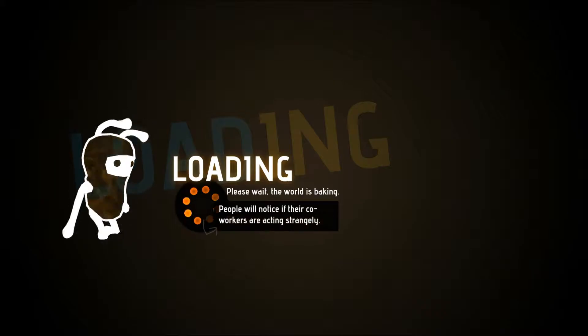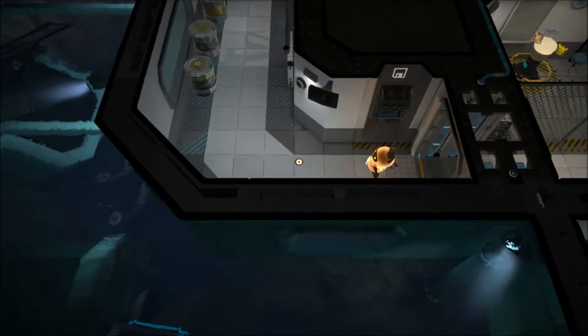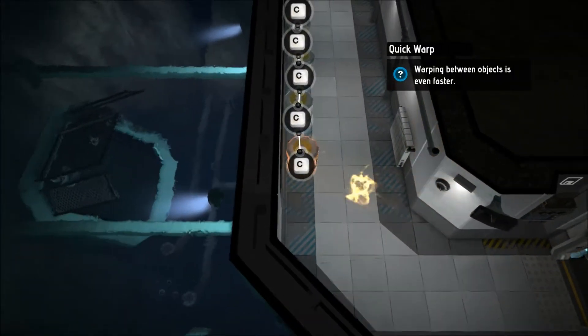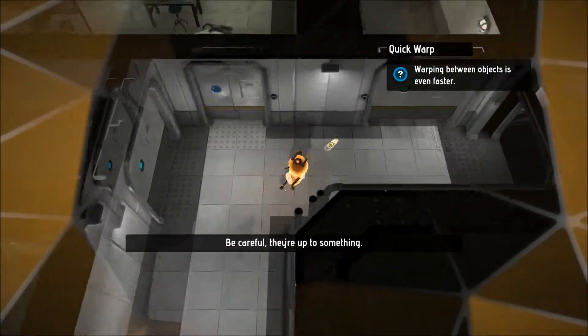What button is that? Oh, there we go — back button. That's kind of cool, I guess. Warping between objects is even faster. It kills me because I have to spam the C button.